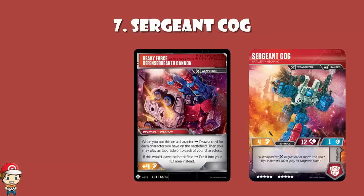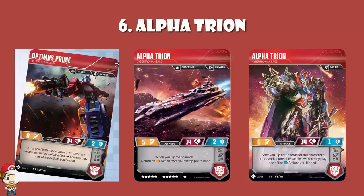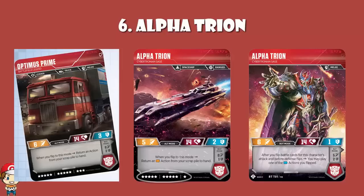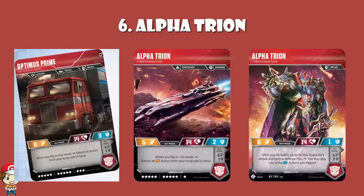In at number 6, Alpha Trion — or as I like to call him, Worst Optimus Prime Battlefield Legend. To be fair, you are only an 11 cost, making you cheaper than Optimus Prime Battlefield Legend, but in every other way it's basically a worse version. In terms of attack, you max out at 6 whereas Optimus Prime maxes out at 8, and in terms of defense you've got one less in each mode, though you do have the same health. In bot mode, after you flip battle cards for attack and before the defense flips, you may play one of the blue actions you flipped, but Optimus Prime can play any actions. When you flip to alt mode, you may return an orange action from your scrap pile to your hand, whereas Optimus Prime can return any action.